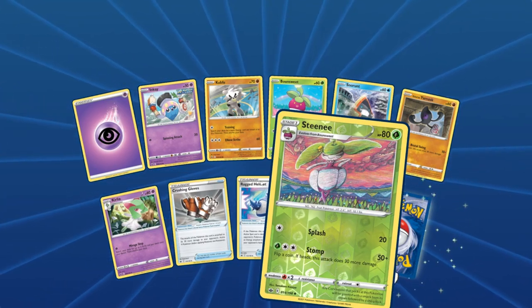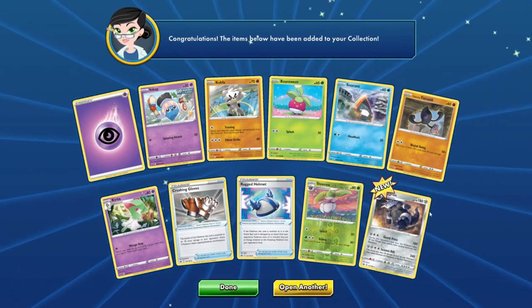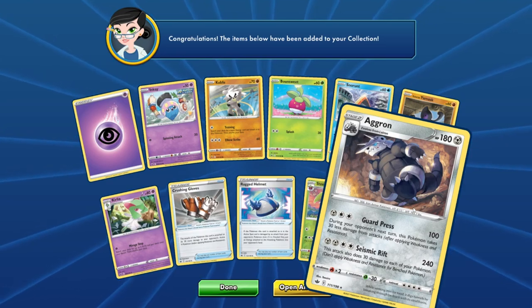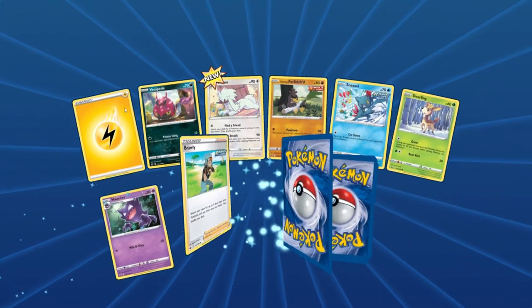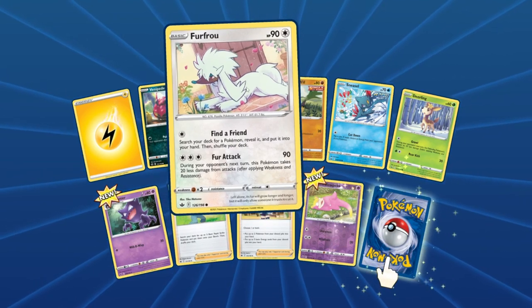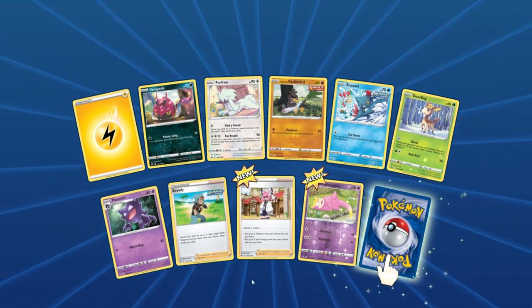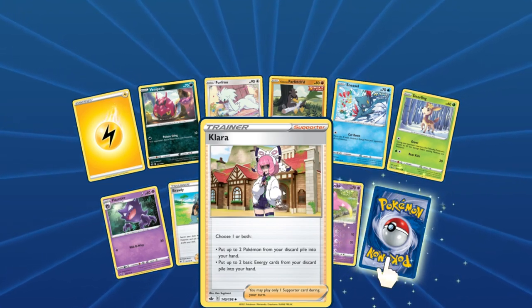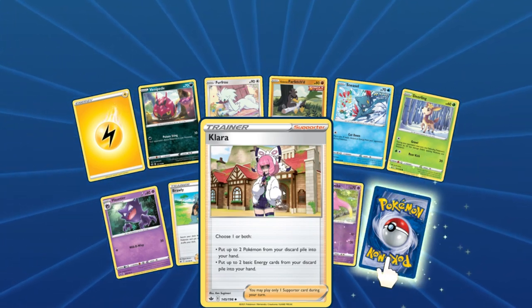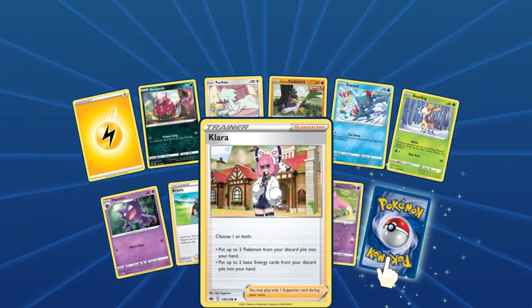I like this art style — this is a really good art style. We got an Aggron, nice. Last pack — actually two more. A Furfrou and a Haunter — so that gives us two steps into the Ghastly line. Clara: choose one or both — put up to two Pokemon from your discard pile into your hand, or put up to two basic energy cards from your discard pile into your hand. That's actually going to be really good.